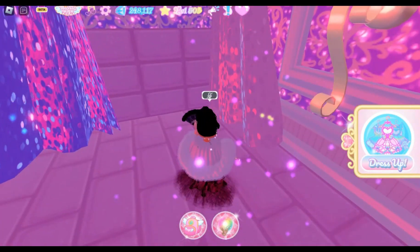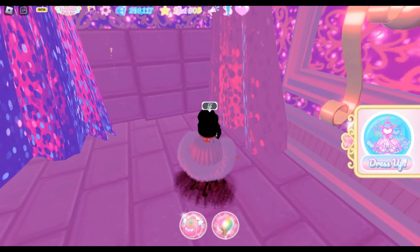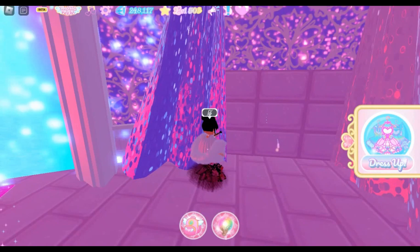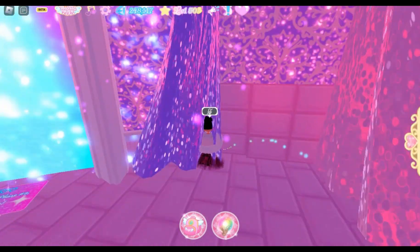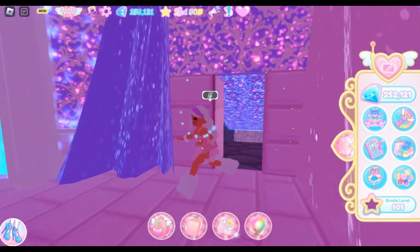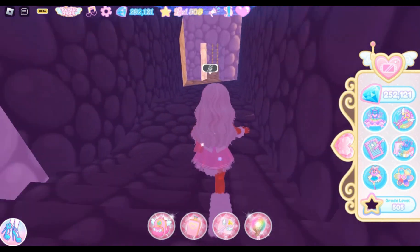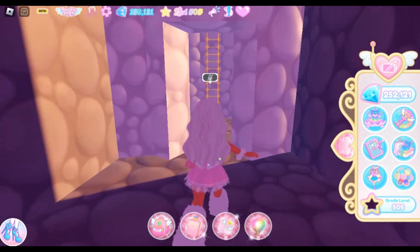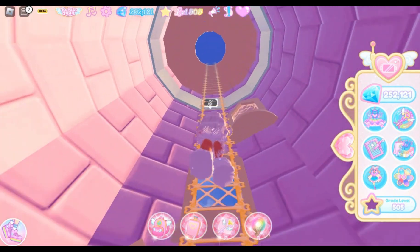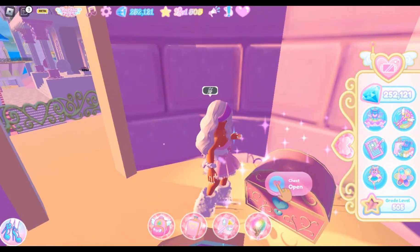Next one is hard to get since it required a pattern which we don't know, and it's not the same pattern for everyone. The only way is for you to sit here and click these bricks in random orders. I finally got it. Now go inside and climb this ladder to the top.